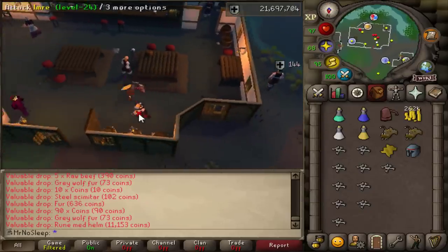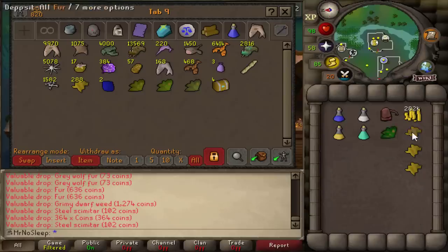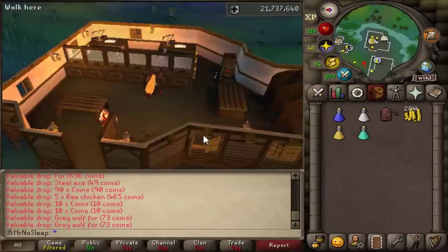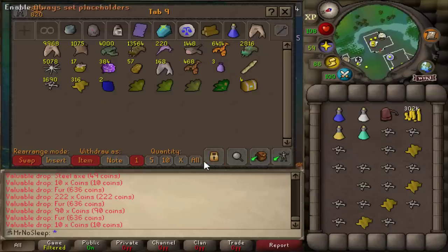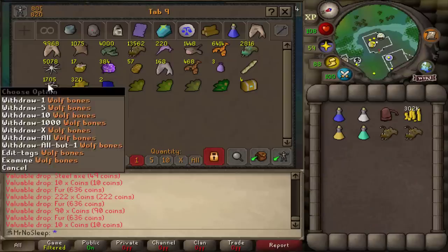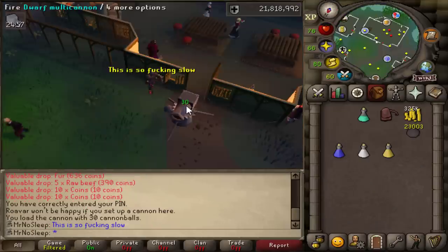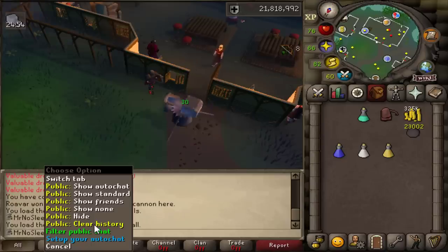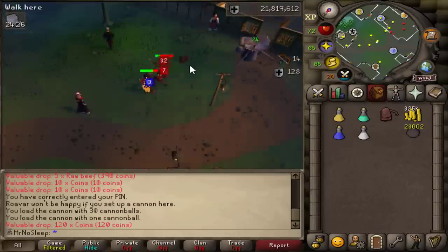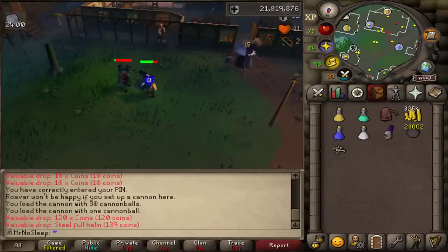Speaking of prayer, I'm sure I'll be using these 3000 wolf bones in the wilderness at the chaos altar. I know it seems inefficient, but I think I'll probably do a follow-up video of 10 hours protecting my iron man at the chaos temple, this time using a void waker since that was updated post that video's release. I really have to get my prayer level up on the iron man account — all those ensouled heads and all the bones in the bank should get me closer to 90 prayer from my current level of 83.